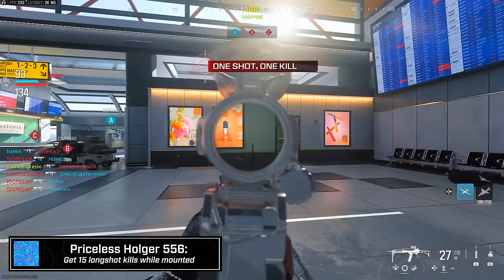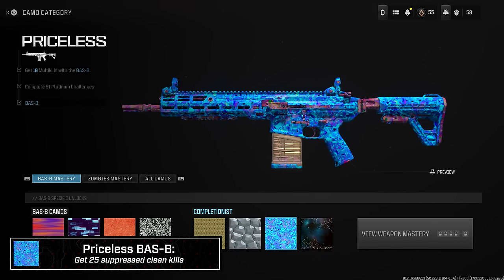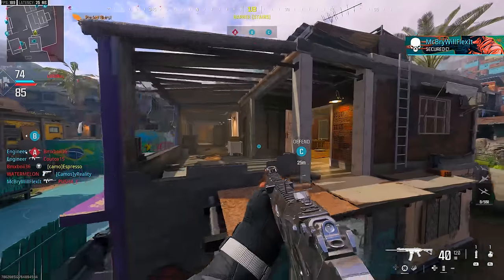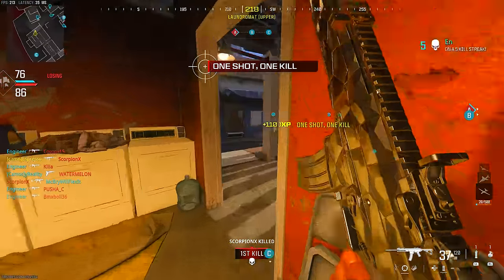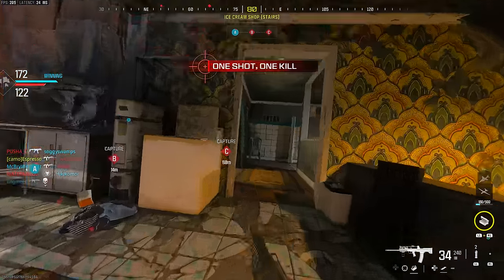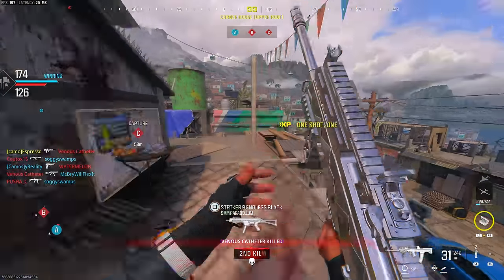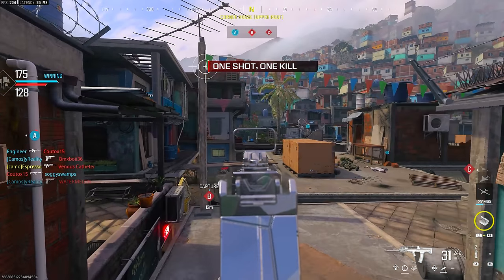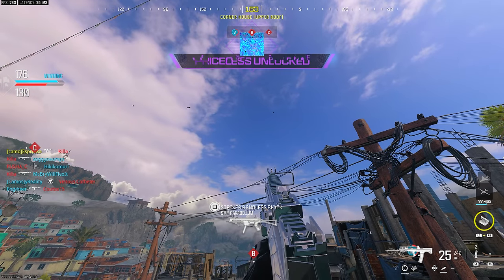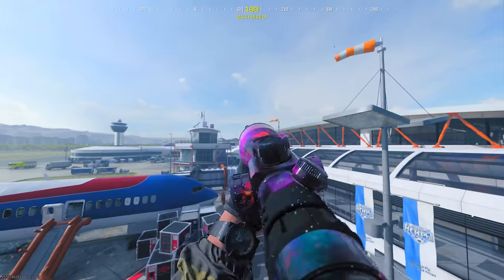Hip fire kills while moving and strafing are categorized as two different things in the challenge wording, but they're exactly the same — you just have to be moving for both, so don't overthink it. Ten kills without being in the enemy's line of sight is essentially kills from behind — flank kills where players don't see you work best, though side kills occasionally credit too. Long shots remain 38 meters for battle rifles. Suppressed clean kills just means don't take any damage while having a suppressor equipped — oddly worded but straightforward. Most other Priceless challenges like the CAT AMR suppressed headshots are completely self-explanatory.